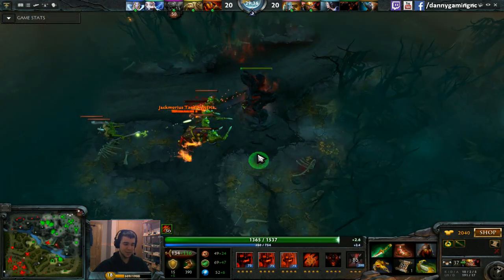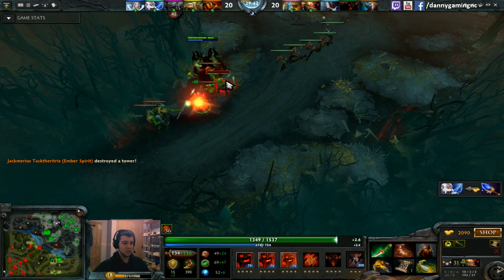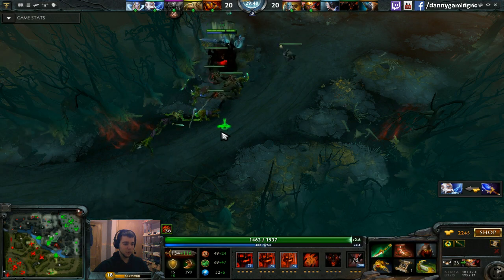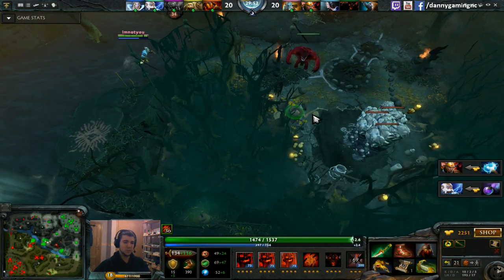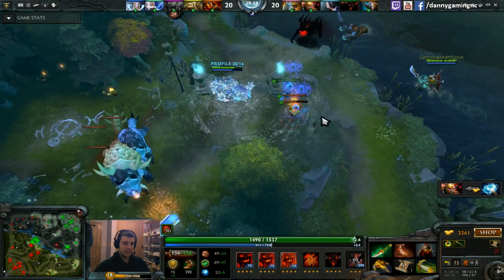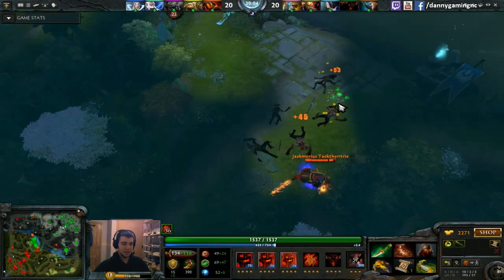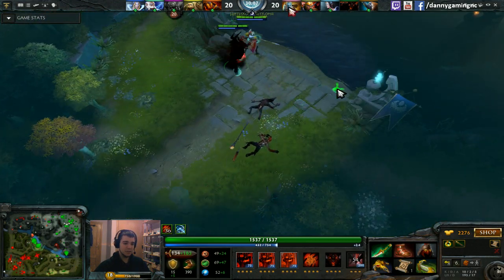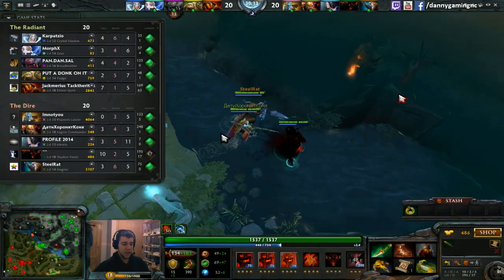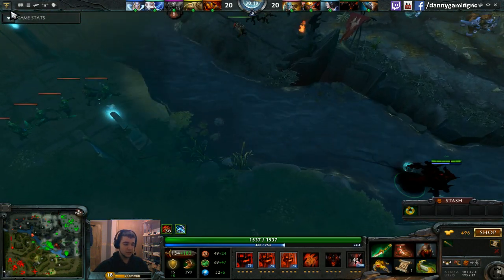We get the kill. That ulti did an insane amount of damage. The damage from your ulti can be really, really insane when you have all your souls and stand as close as possible to the hero you want to hit. PL is immediately going for my Ancient stack again. At 30 minutes he still has drums, Vladimirs, and Power Threads and is basically 0-3 farming alone — this is something you should not do as a carry.